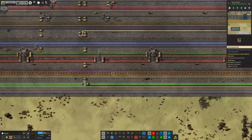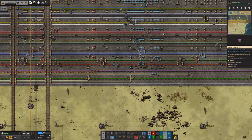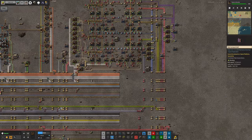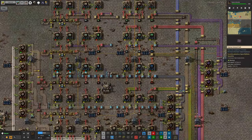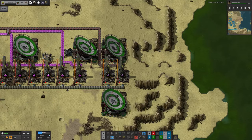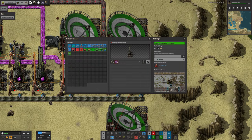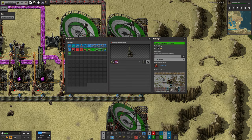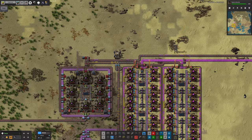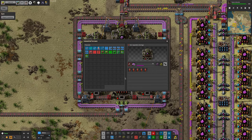The immersium plates come through in occasional bursts, then are used all the way down here, including for making some of the more advanced belts. They're mostly going into the main bus system. The other cannon is firing at the Norvis setup where we're trying to make the low density structures. Let's follow this belt back to where the immersium plates are being made.